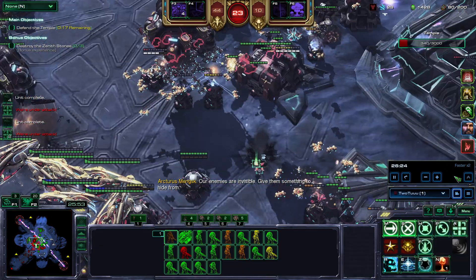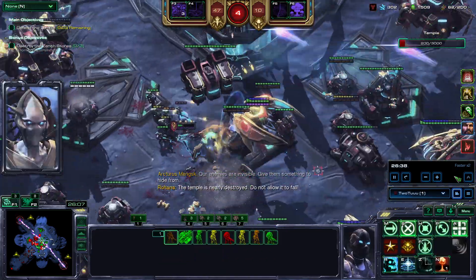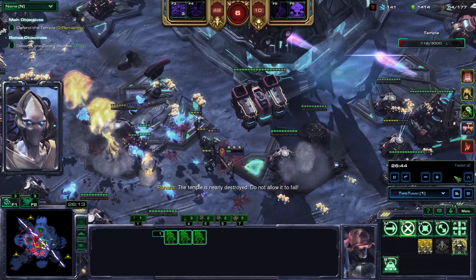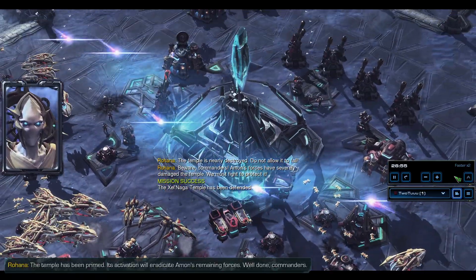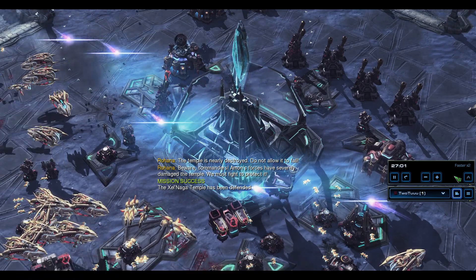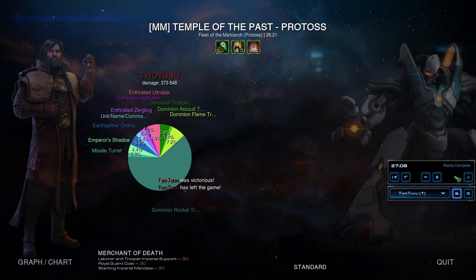I'm just trying to survive — 15 seconds left — dropping whatever I can, lifting my buildings so corsairs will hit them instead. So close. They actually took my command center and turned it into an orbital, but that's fine. As long as the temple stayed alive.